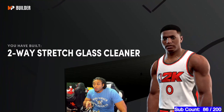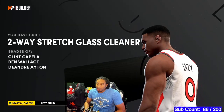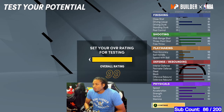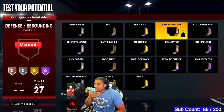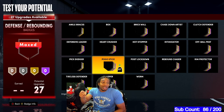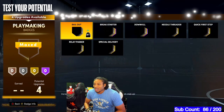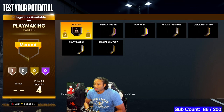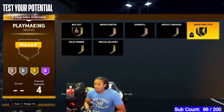Once you get done, you have created a two-way stretch glass cleaner — shades of Clint Capela and Ben Wallace. They patched the badge screen yesterday so it now correctly shows only the badges you can actually get. For playmaking, I'm going with quick first step on gold. If quick first step isn't really a good deal, I'll swap to relay pass, which provides a boost to shooters on a pass assist.